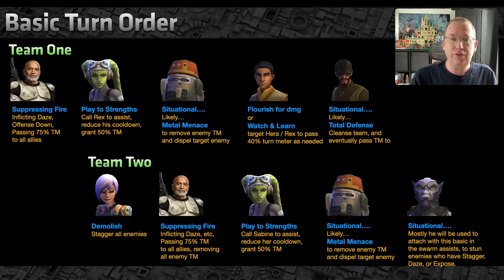Another great thing about Team 2 I hadn't previously considered: with Sabine staggering and Suppressing Fire dazing, the swarm effect triggers almost every turn and Zeb assists. His basic will stun enemies if they are dazed, exposed, or staggered. This means Team 2 needs a lot of potency — you have to land the daze, the stagger, and the demolish. This is partly why I slightly prefer Team 1, but I'd actually lean Team 2 as the more effective offense team. Team 1 is better for defense.